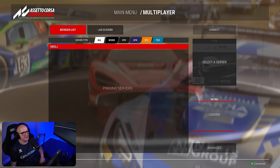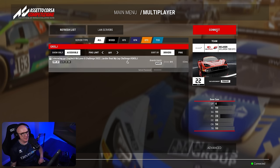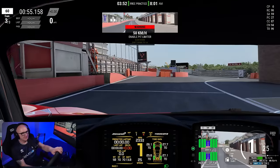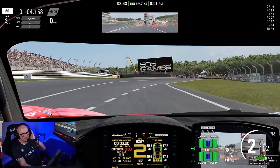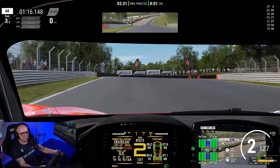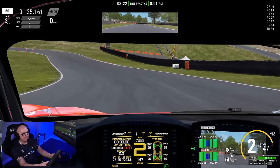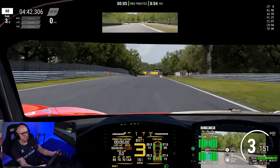We make sure the McLaren 720S is selected, enter the server password, and click 'Connect.' Now we're in free practice mode with over four minutes left — enough time to get familiar with the controls. We don't exceed the pit speed limit and get out on track. There are three of us in this. We'll just get a feel for the car and see how it handles. You don't need to be blisteringly quick — remember, all we need is four safe laps and to complete the race. Practice is almost over, so we'll pull into the pits and wait for the start.